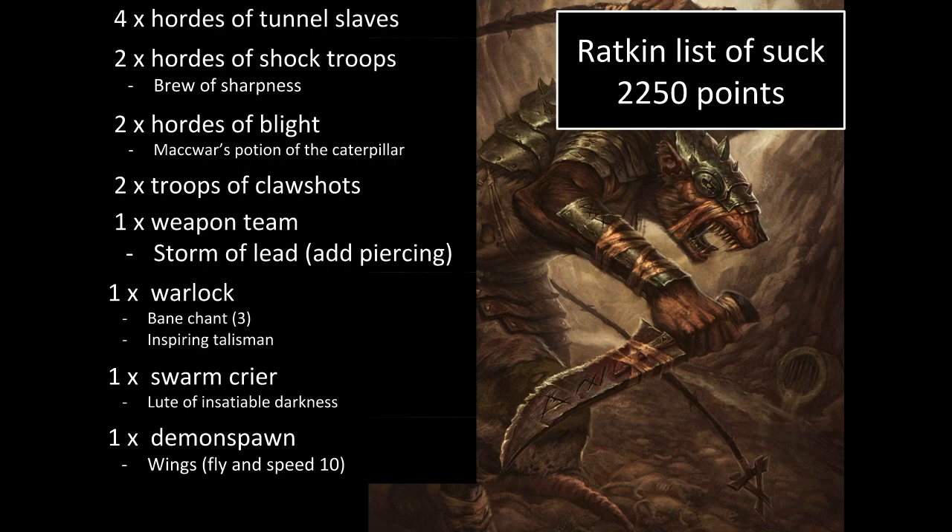I've talked about this list before. I don't think I need two hordes of blight — you can use those points elsewhere. Tunnel runners formation is fantastic now and worth swapping in. Two shock troops as regiments rather than hordes of tunnel slaves are quite effective. I also had Knight Terror — something from CoK 19.